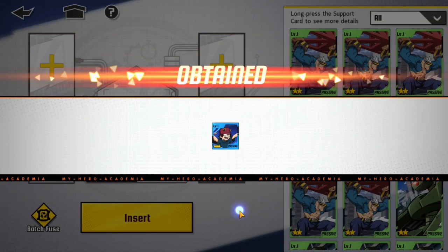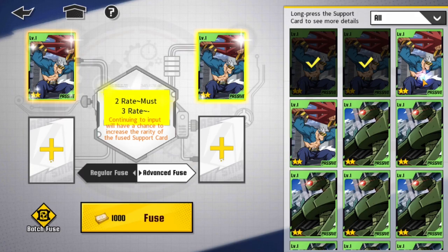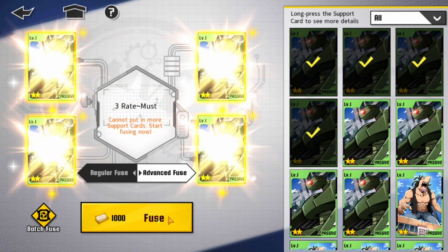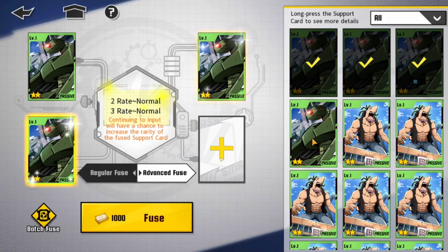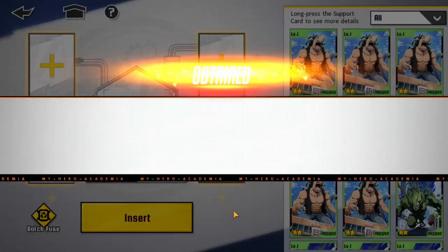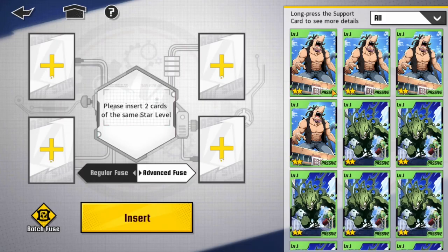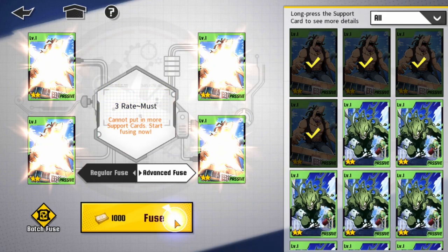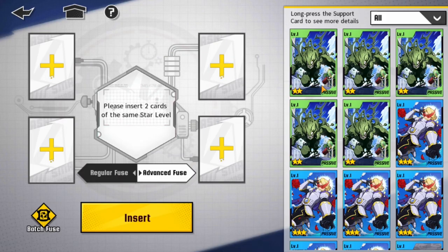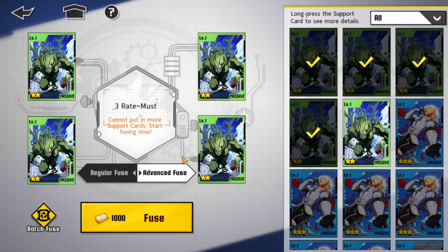3-star rate must. Once we get to 3-stars going into 4-stars, I think that's when things start getting tricky. I wish they showed the rates — if you guys have found where to see the rates, let me know. I summon a lot for the All Might card, so I have a lot of extras. I actually had to go to pity on the normal summon support card to get a 6-star, and ended up getting the All For One card, which is actually pretty good. So now we've made our way through the 1 and 2-stars and we're getting our last 3-star.